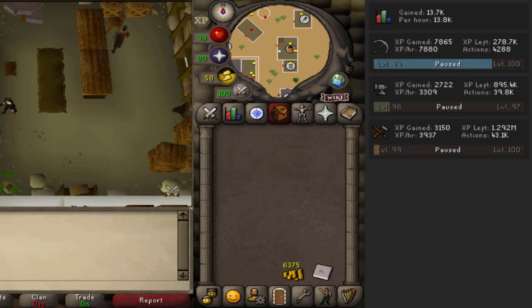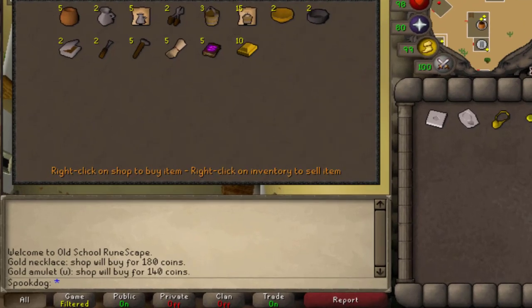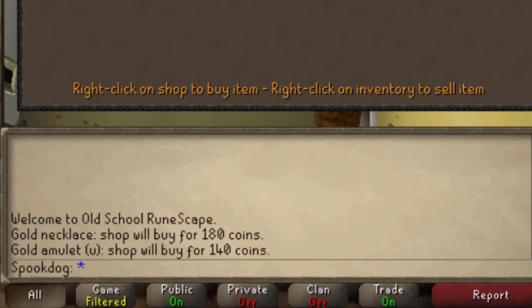I was getting about 4k crafting XP per hour and slightly more smithing XP than the last method, but I ended up with over double the amount of GP. Amulets are good for a mix of GP and XP, but if you purely want a moneymaking method, gold necklaces are the way to go. Unstrung gold amulets are 140 GP to the shop, and necklaces are 180.